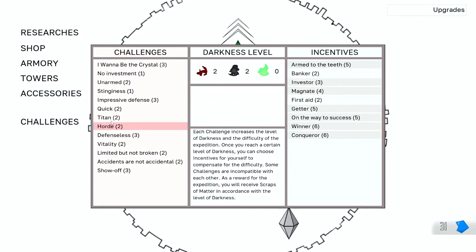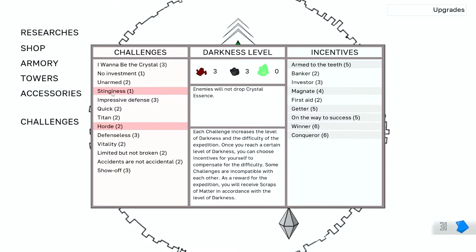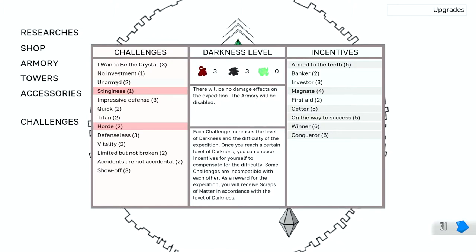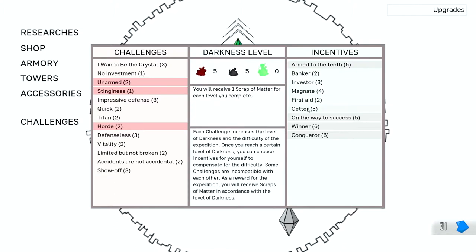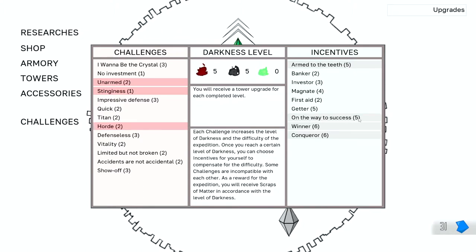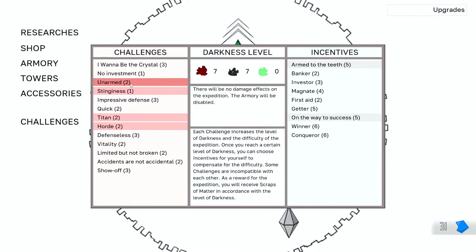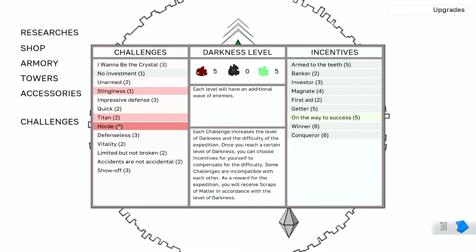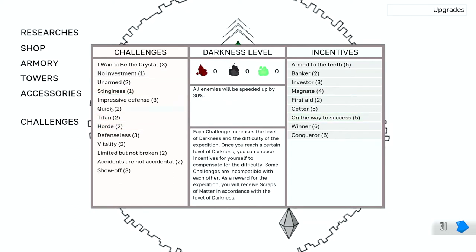I kind of like Horde, so each level will have additional enemies. The enemies won't drop Crystal Essence — that could be fun. The shops are completely useless, and there'll be no damage effects, so I won't have access to the Armory. If I take Stingy, no Crystals will drop.